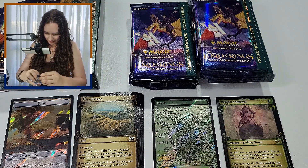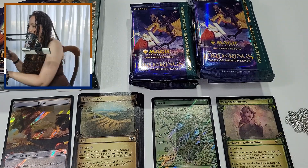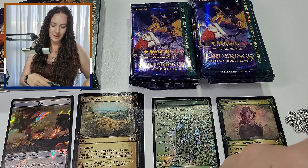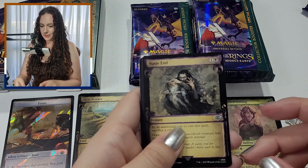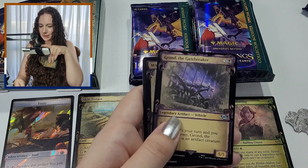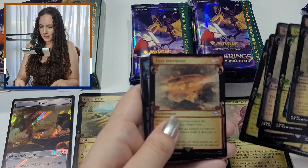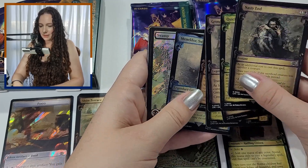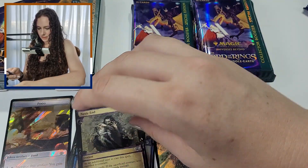I'm going to end up fighting every one of these packs. I hate using scissors on packs of cards — it's always the terror that you'll do too much damage. Nasty End, Hithlain Knots, Quickbeam Upstart Ent, Grond the Gatebreaker, Mirkwood Bats, Mushroom Watchdogs, Fiery Inscription. Melandor, Swift Savior. And Swamp.